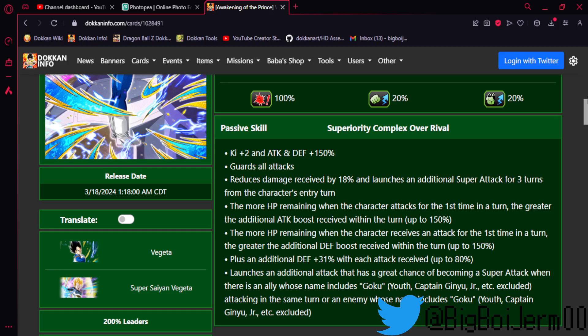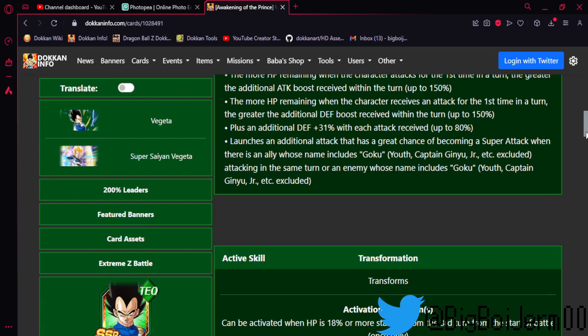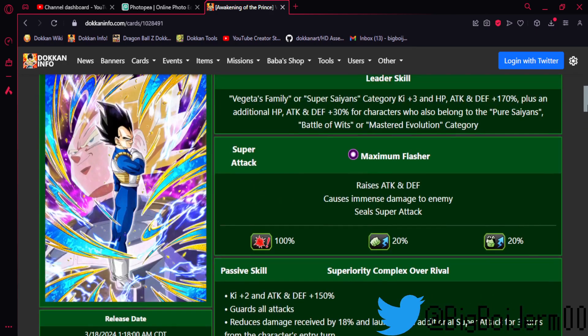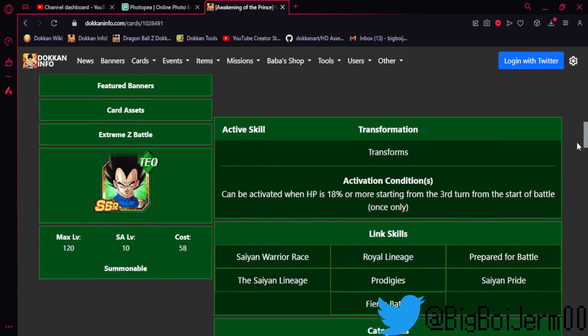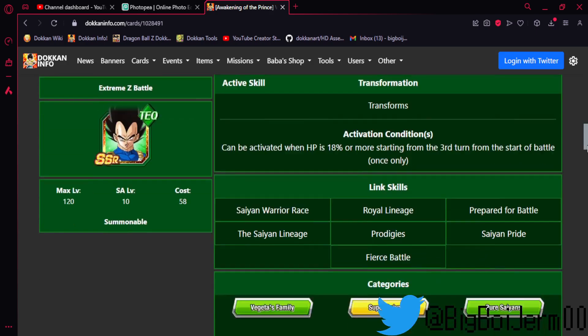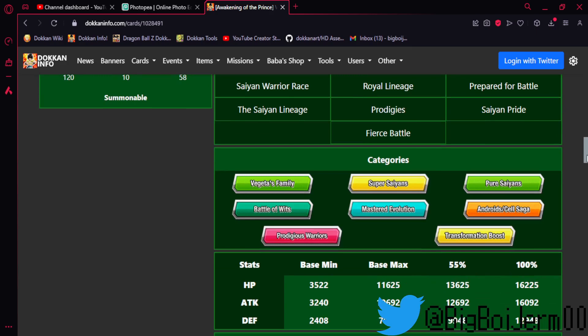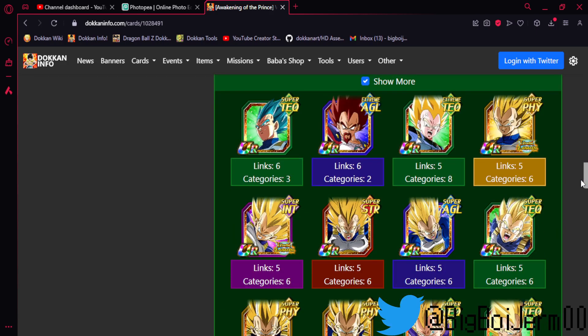He gets a guaranteed additional attack with a 70% chance of becoming a super when there is an ally whose name includes Goku in the same turn, or when you're fighting an enemy Goku. That's why I chose the God Goku Supreme Spectacle battle stage — it is a Goku enemy. One thing to realize though: Vegeta is Extreme class, Extreme Tech, so God Goku actually does not get his intro buff when you're running the double Vegeta team. His active skill — he transforms into Super Saiyan — can be activated when HP is 18 or more starting from the third turn.